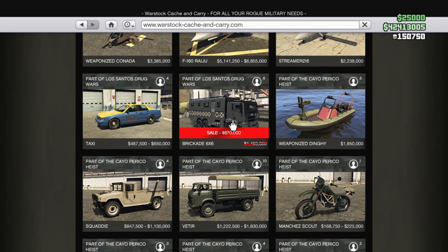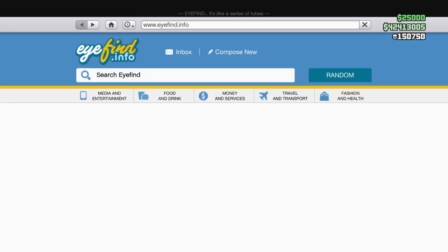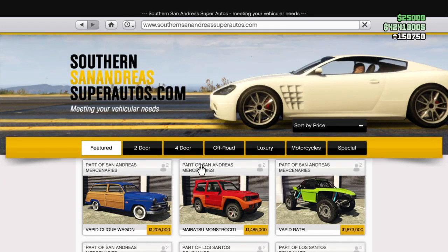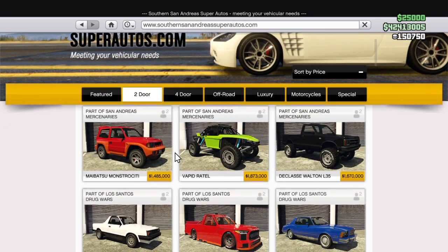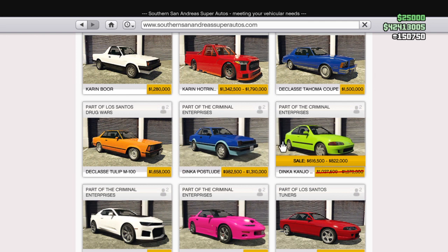The Brigade 6x6 is on sale at 50% off. And it's 2x money and RP on asset lab sales. So make sure you guys just grab one while you do the missions.